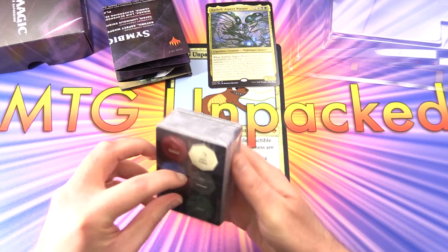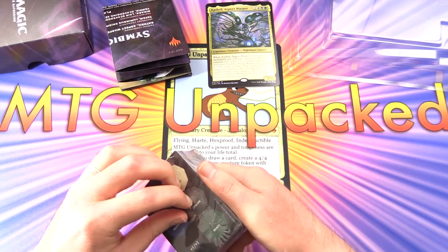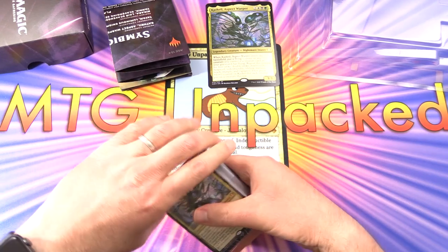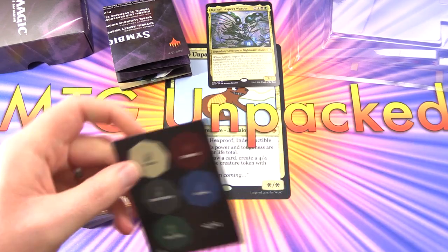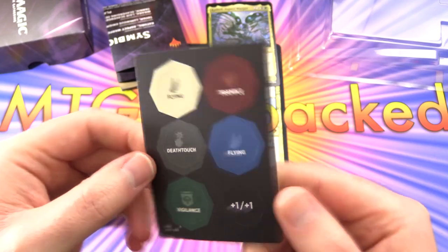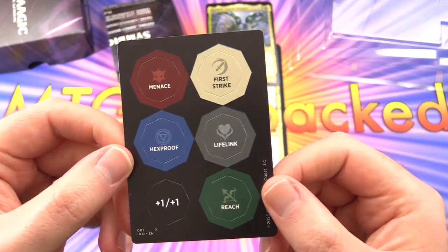There is a little tab here that's proving to be rather stubborn — I'll get it eventually. Here's the little pop-out counter card, so you've got Flying, Trample, Deathtouch, Flying, Vigilance, plus one plus one, Menace, First Strike, Hexproof, Lifelink, and Reach.